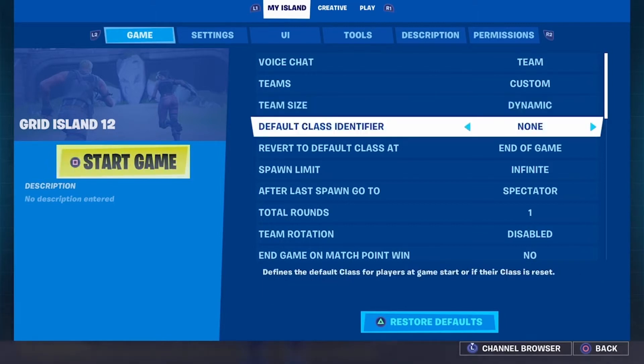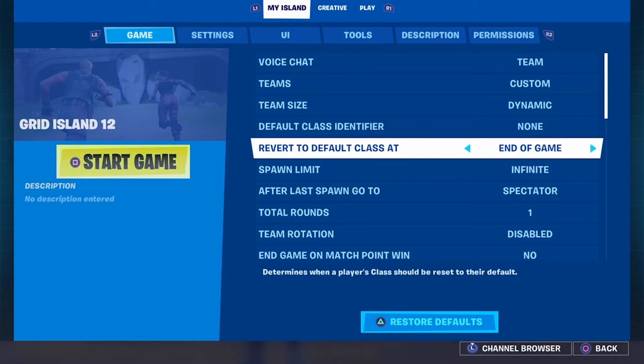Default class identifier — this goes in collaboration with your sort of class loadout tools and things from the devices menu, which we covered elsewhere. Revert to default class — this will be dependent on the sort of game you're playing. Say if someone dies and you want them to go back to the class they had at the start of the game, then set it to player eliminated, or at the end of the round if you want them to start the next round with the same weapons they had at the start of the round.